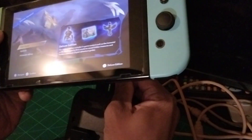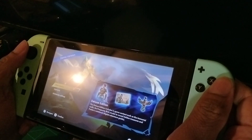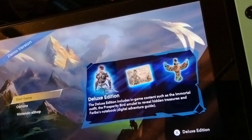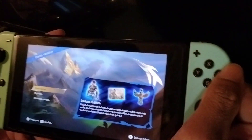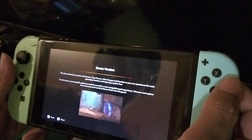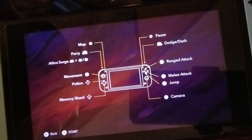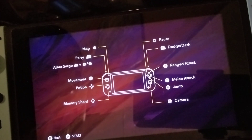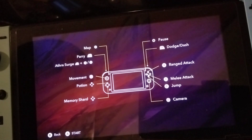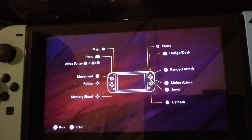I might get a Switch like an Animal Crossing edition since it's still a very comfortable way to play on the go. Right now you can't order the deluxe version, but we're just gonna start a new game on rookie mode. You can see all the different controls — the maps, parries, movement, potions, camera angles, jump, melee attack, range attack, dash, dodge, and pause. Let's go — here we go with gameplay of Prince of Persia.